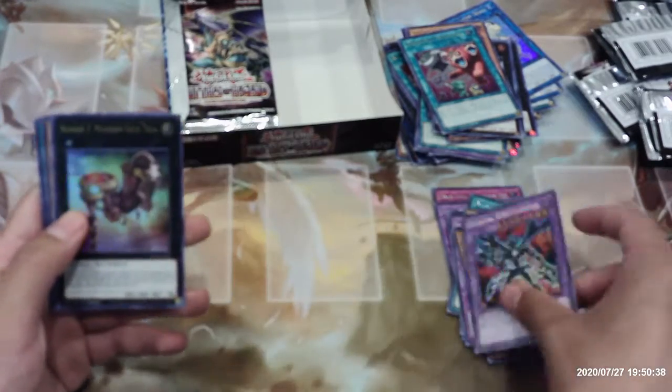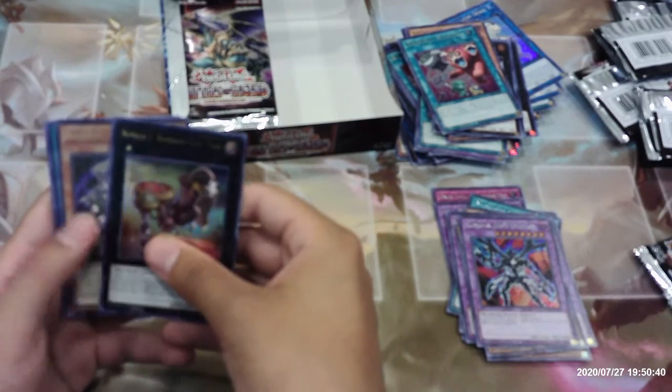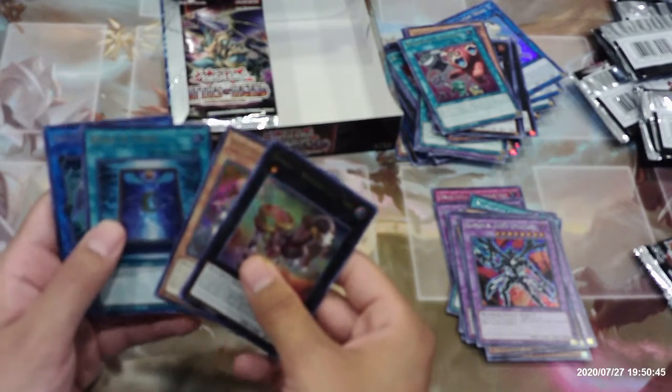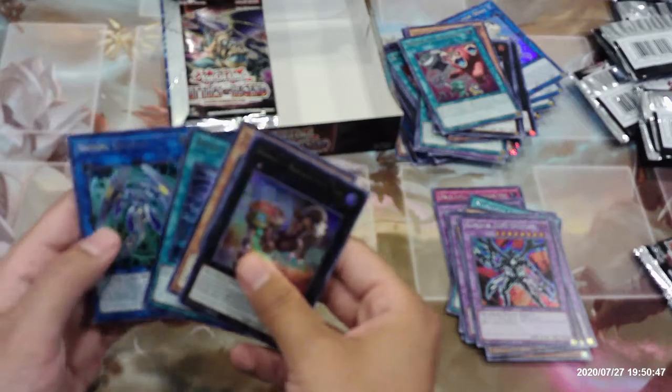Elemental Hero Escorado, Number Three Numeron Gate Trini, Dragon Buster Destruction Sword, Book of Moon, and Secure Gardna.